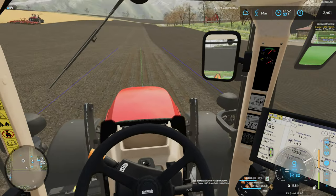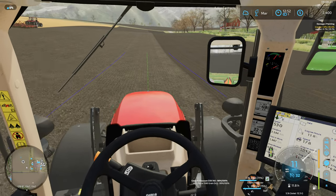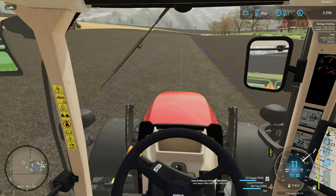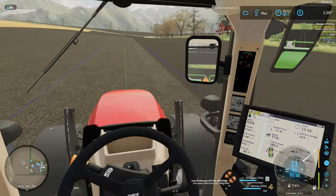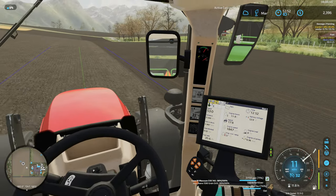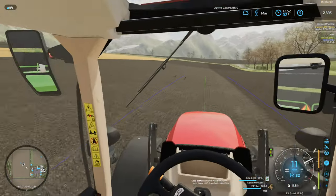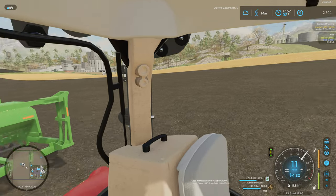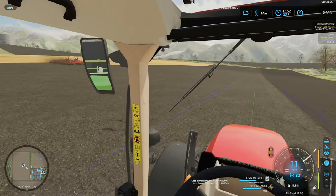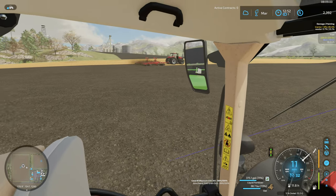One benefit of driving with the cab camera — if we miss any spots, it's a little harder to see that way. Our field quality manager is really going to have to put his spectacles on to see any missing spots. It is kind of cool looking out across the field and seeing another tractor working there — that's our hired worker of course.